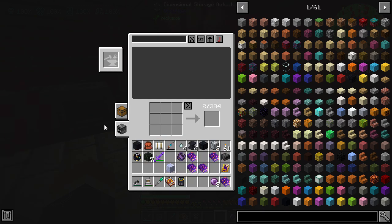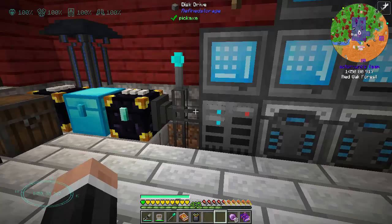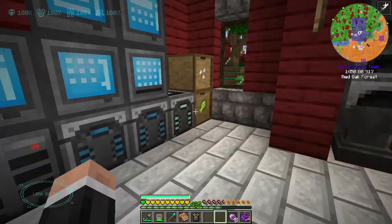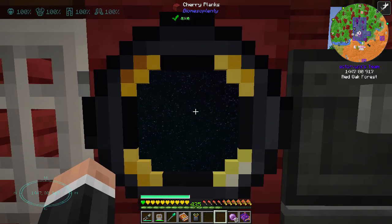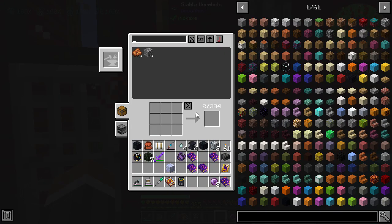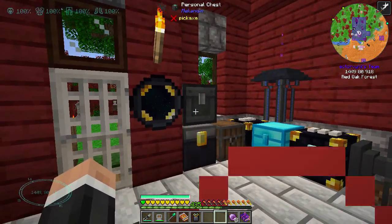I don't know what the limit of this is because it says 384 but it counts it as two, so I wonder what the limit is. This I think maybe has something to do with the machine operating part rather than storage. The wormhole is basically - you shift click it on the actuator bit and then you put it here, and it's a bit weird because you can sort of see it says cherry planks. You've got to look at the outside ring bit. That's what the wormhole is for - pretty nice.